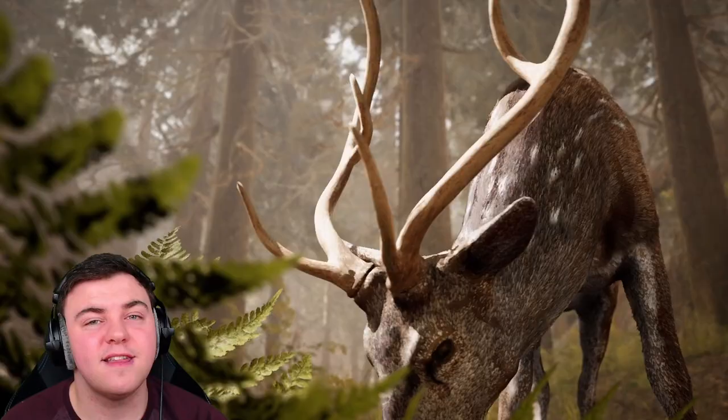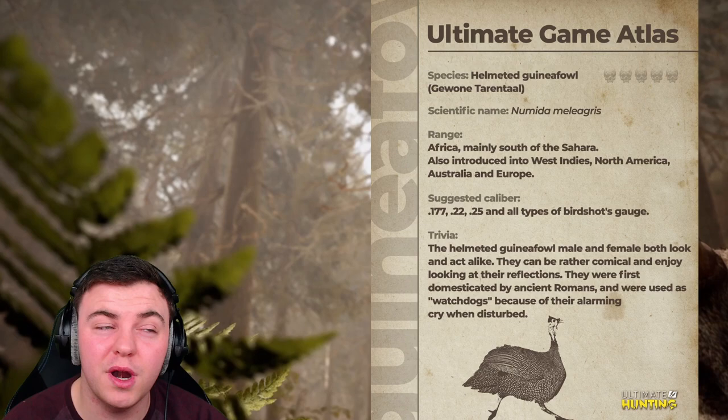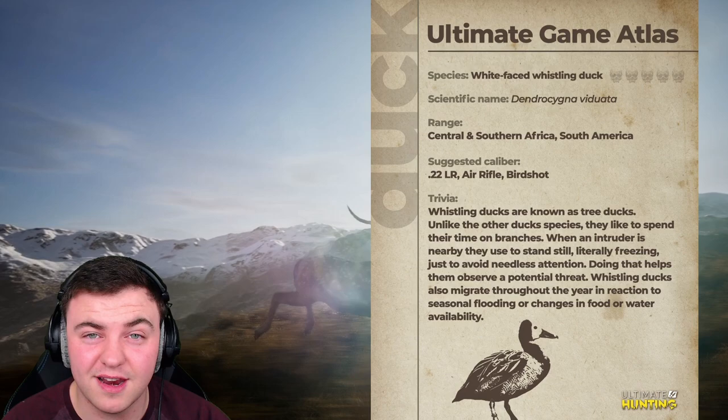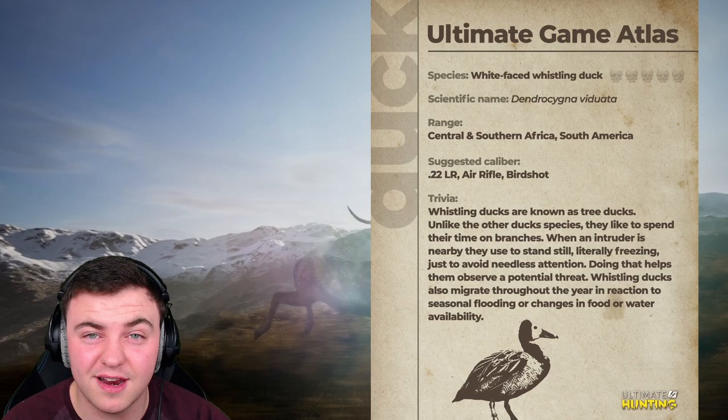Let's finish up with the small game species. Starting off with the warthog, then moving on to the helmeted guinea fowl, which was actually one of the things I suggested I'd love to see in an Africa 2.0 Reserve — make sure you go watch that video. We are also getting a species of duck with the white-faced whistling duck. We're going to have the African savannah hare as well, and then finally the cape ground squirrel and of course the rock hyrax. Some really awesome species with a lot of variety and depth to them.